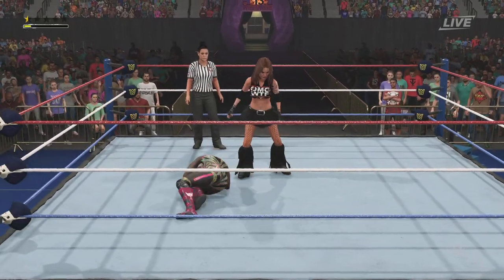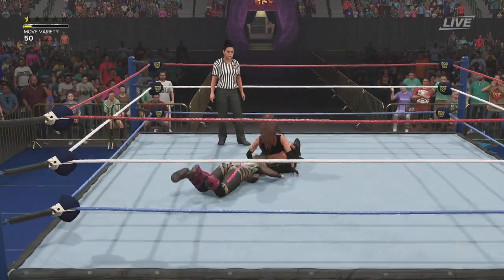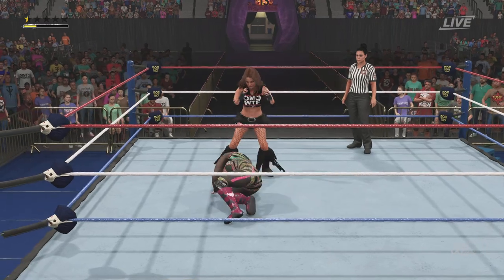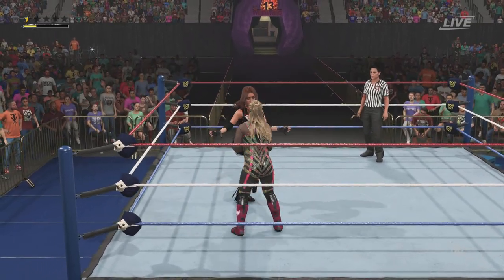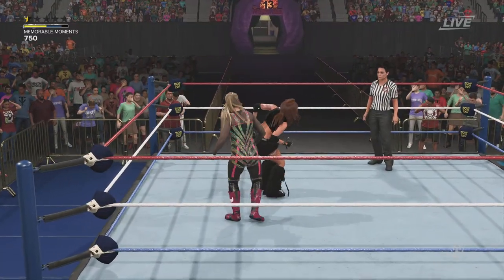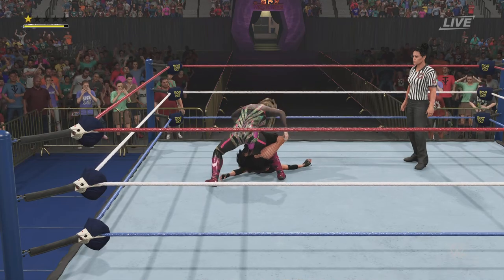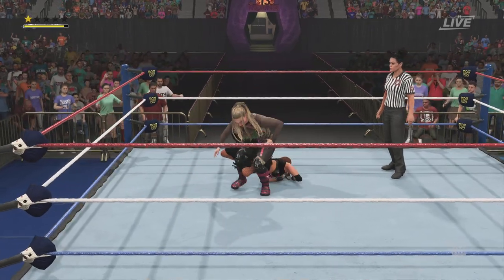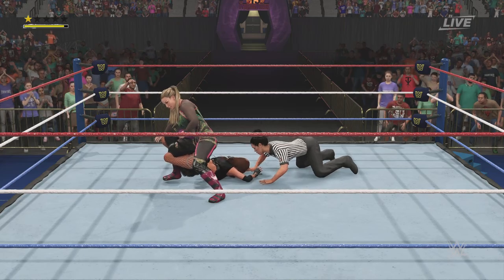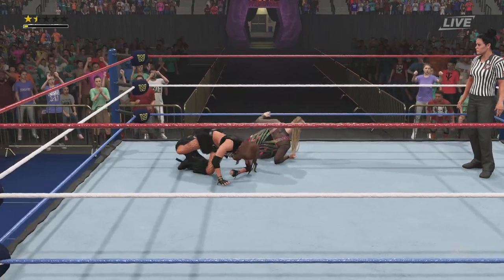Inverted layout DDT — that was impressive! Brought down with the bulldog. She turns it around. The bow — Natalya doing what she does best. Sharpshooter applied! Is she gonna tap? Very unique escape to fight her way out of the sharpshooter.